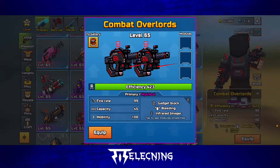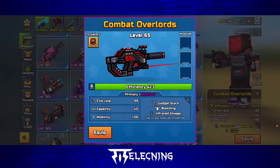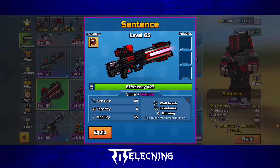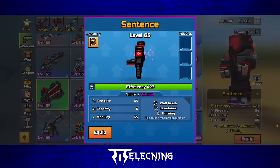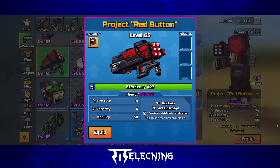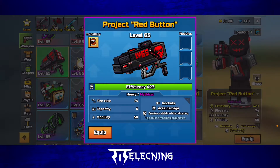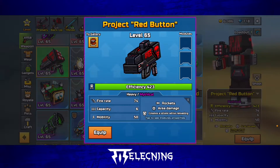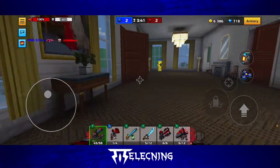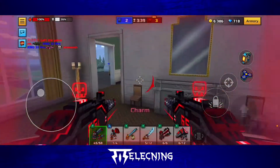I'm just gonna slap some modules and see how it goes. Here it is — the level 65 mythical. And Project Red Button, the final one. I do have a skin, I just want to see how good it does.